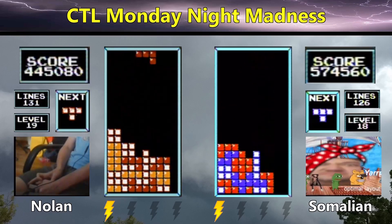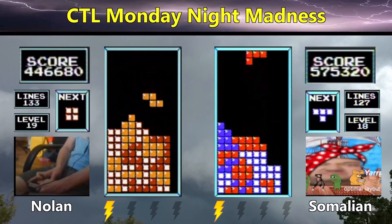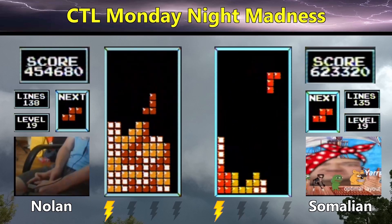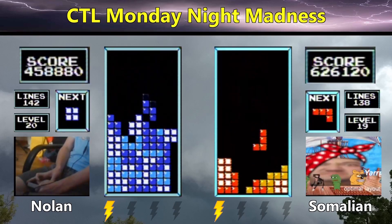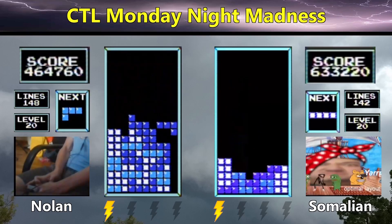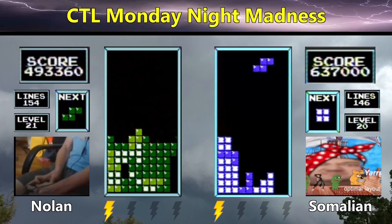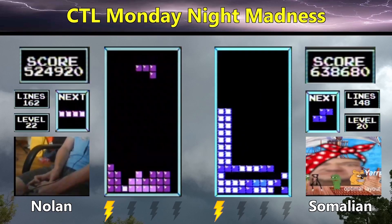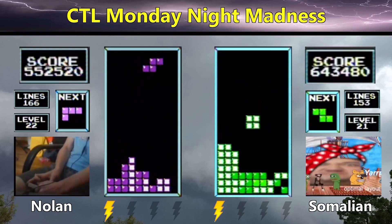Nolan's building high up waiting for a Tetris. Somalian Tetrises into transition with 599, then throws the long bar all the way left, probably not realizing it was Tetris-ready. Nolan is high up on level 20 digging — gets a nice T-double and finally opens up the right side. Great survival there from Nolan up top. He needs a long bar and gets the Tetris, then a nice J-double to continue bringing the stack lower. He's in a much safer position now, gets a Tetris and goes to 524. Somalian currently enjoys a 100,000-point lead at 641 and a level back on top of that.